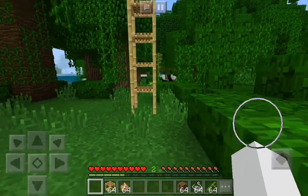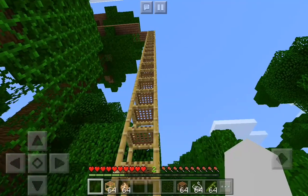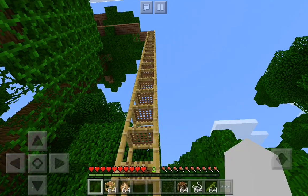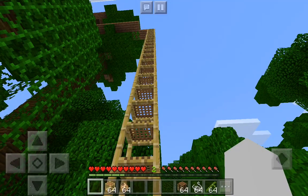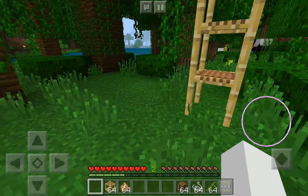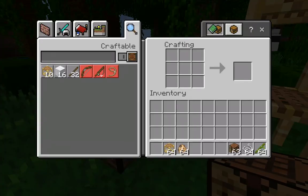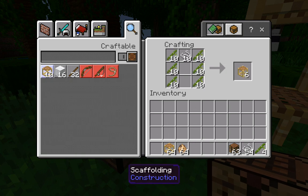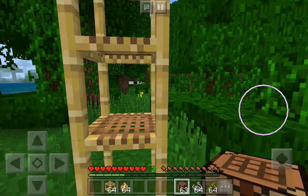We're gonna talk about one part of the update for right now — look at the scaffolding. This is a little structure I built so that I could demonstrate certain parts of the update to you. Scaffolding is really really cool. It's like a ladder but it's even better. You can actually craft scaffolding if you use 6 bamboo and 1 string on the top row.